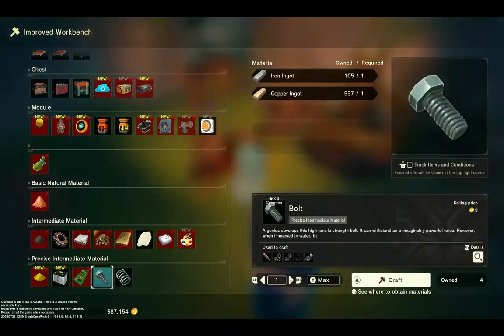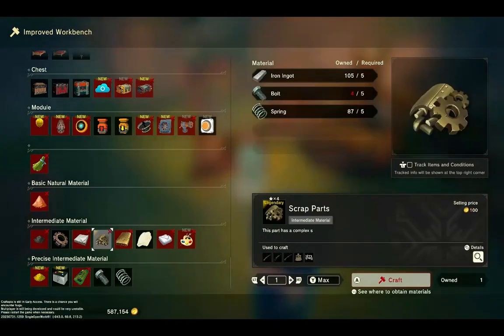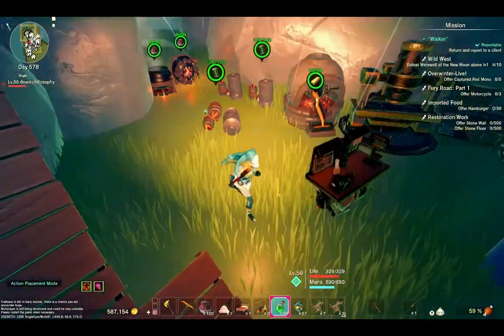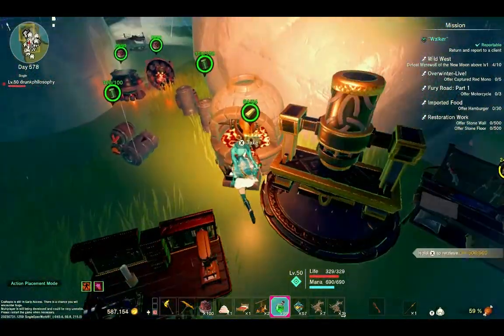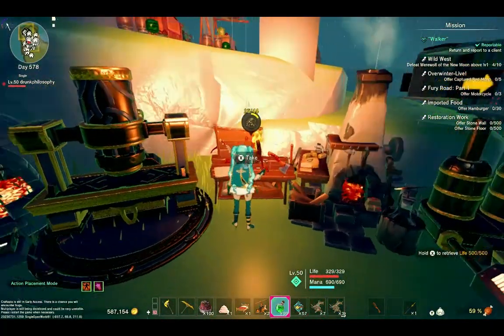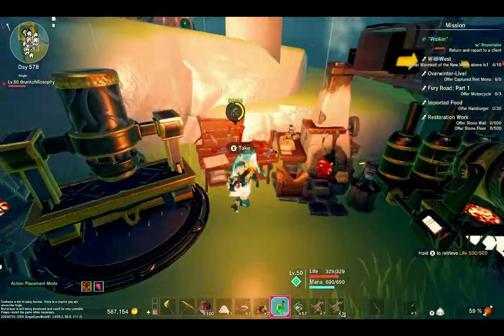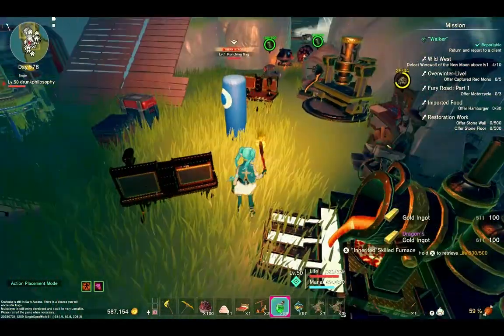A bolt and spring also take copper and iron ingots, so they ain't cheap to make either. And as everybody knows, it takes 300 iron ore just to make 100 iron ingots. I've already been smelting for a while and I got some parts being made already. You can make them, or you can buy these parts — there are a couple different routes you can take.